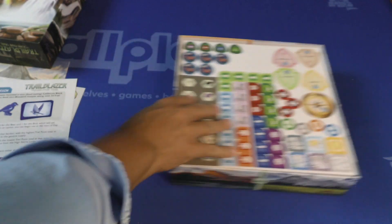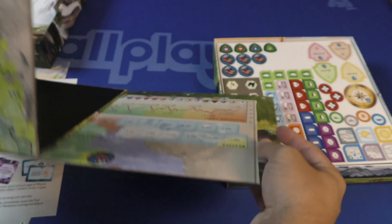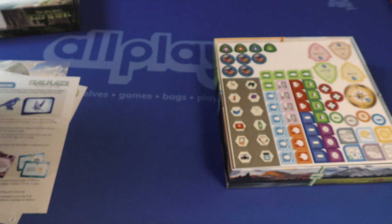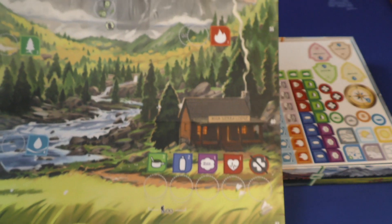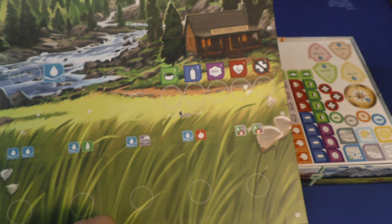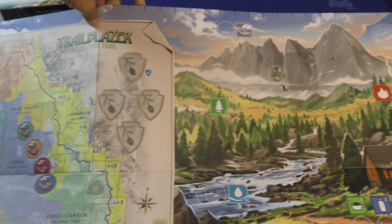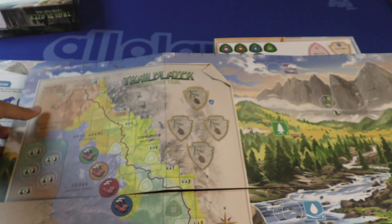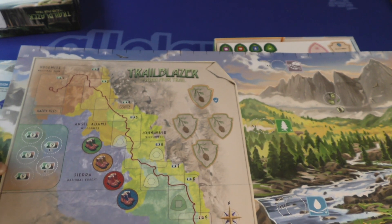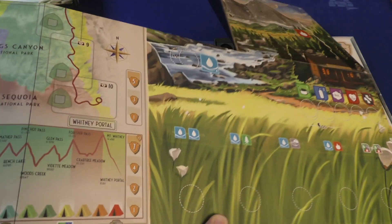Then we've got the board. Let's unfold this. Let's see if we can get this all in camera shot — wow. This is nice. A very good looking board, really good size. The map over here: Yosemite, Ansel Adams Wilderness, Sequoia. That is the board. Folds right back up.